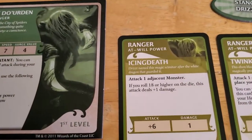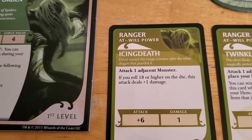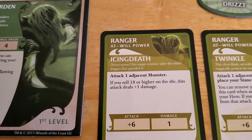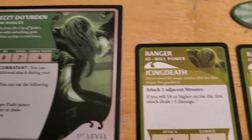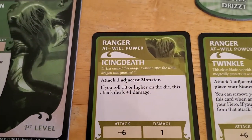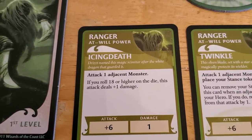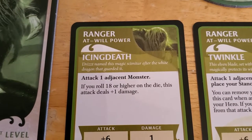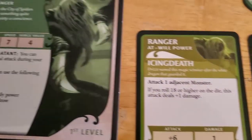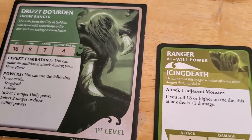I think our best option is just to use our icing death attack to attack an adjacent monster. Because we have expert combatant, we'll attack the water elemental first, and if we get really lucky on our dice roll we'll kill it — we'll be able to deal 2 damage to it, then attack again and target the hypnotic spirit. So that'll be the plan.